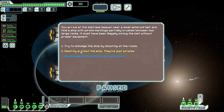The options are: try to dislodge the ship by shooting at the rocks; destroy and loot the ship, they're just pirates; or this third blue option. In any situation, a blue option normally has a better outcome, and you can only access blue options if you meet certain requirements. For this one I need a beam weapon, which I have. So let's use the beam weapon to cut the ship out.